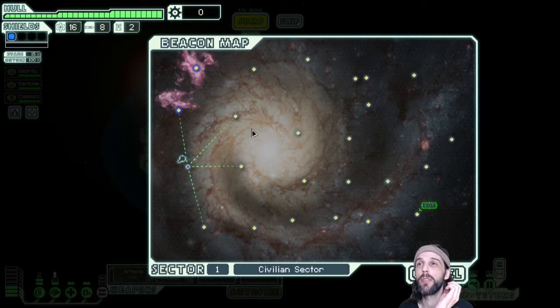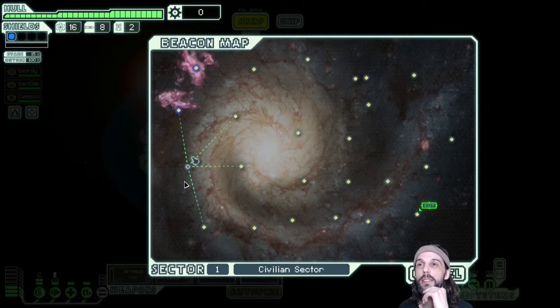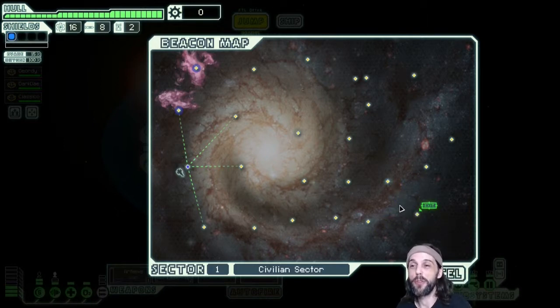You are on the run and have to stay in front of the rebel fleet. You need to find a good path through the star system so that you reach the exit beacon just one jump before the rebel fleet catches up — that is the most efficient approach. You do this eight times across eight sectors, then face the rebel fleet mothership.